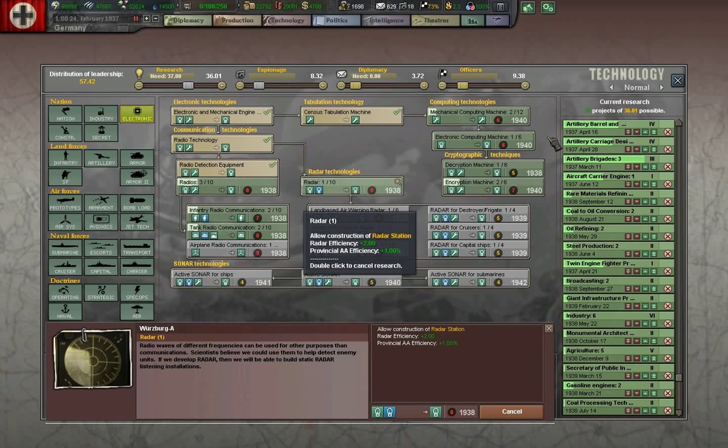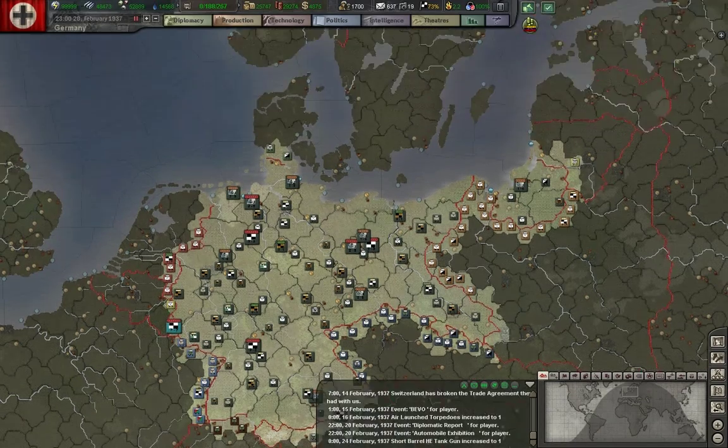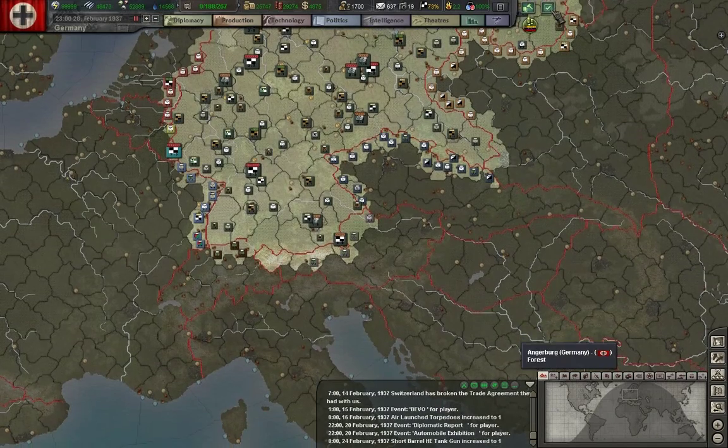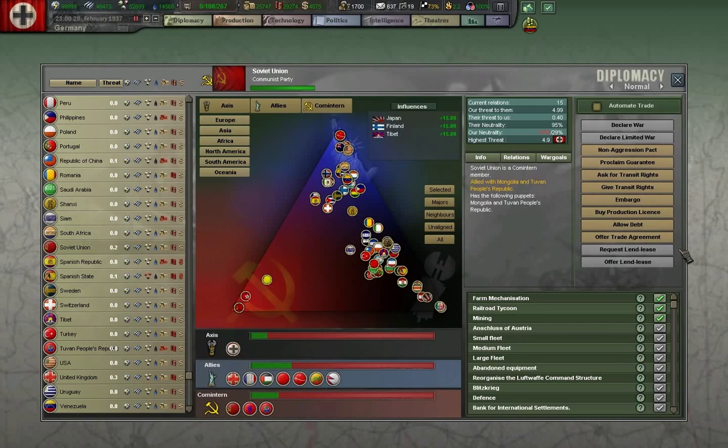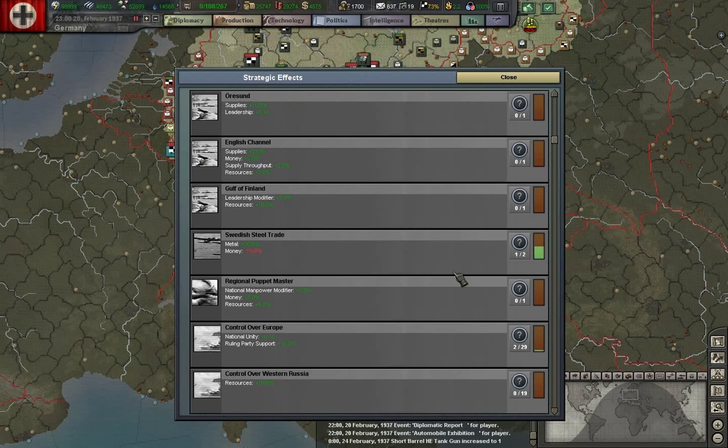We want radar, so we will get radar under research right away. Radar is incredibly useful for looking out at sea and for better control of our fighters. What decisions do we have? Because our research has come through earlier, we now have the choice of farm mechanization, railroad tycoon, or mining. Let's take a quick look and see which effects each of those has and how much they may or may not help us.